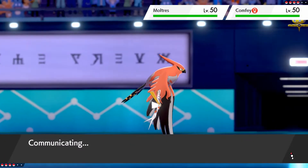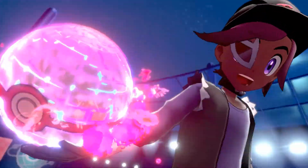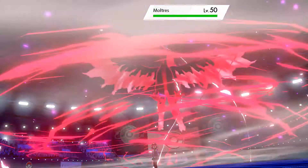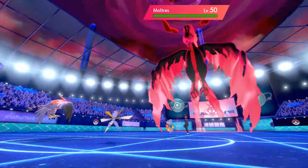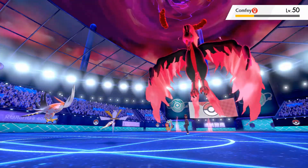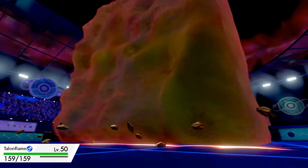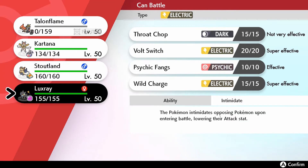If we need to switch moves we can just Dynamax. They're Dynamaxing right away on the first turn — interesting play. I'm assuming this is the Moltres considering it was caught with a Master Ball. That was the plan. In case anyone doesn't know why the Comfey went first, it's because of its ability which allows healing moves to go first.